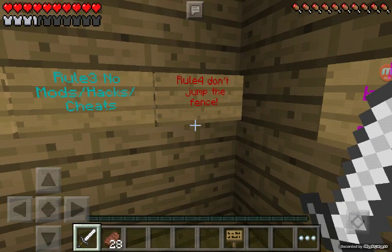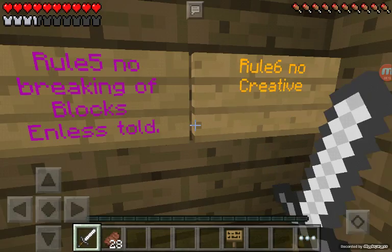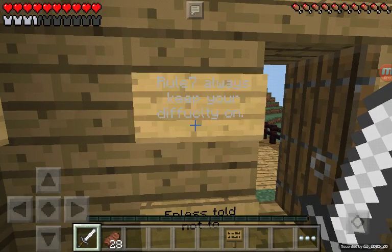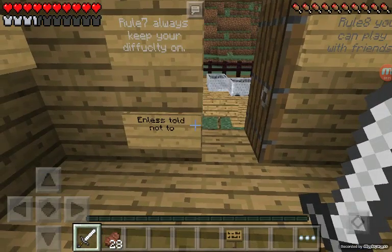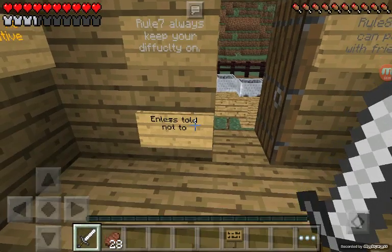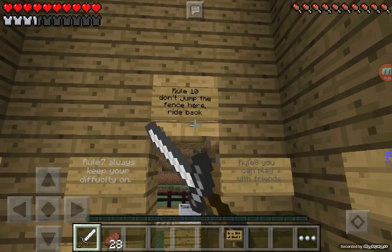Rule three: no mods, hacks, or cheats. Rule four: don't jump the fence. Rule five: no breaking of blocks unless told. Rule six: no creative. Rule seven: always keep your difficulty on. Rule eight: you can play with friends. Always keep your difficulty on unless told not to. Rule ten: don't jump the fence.